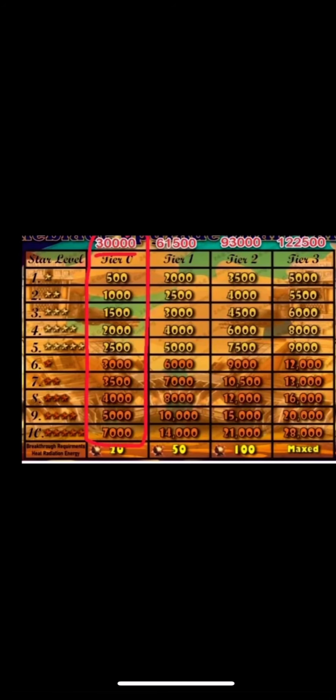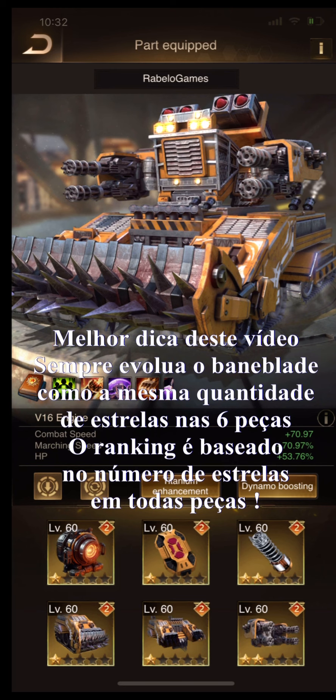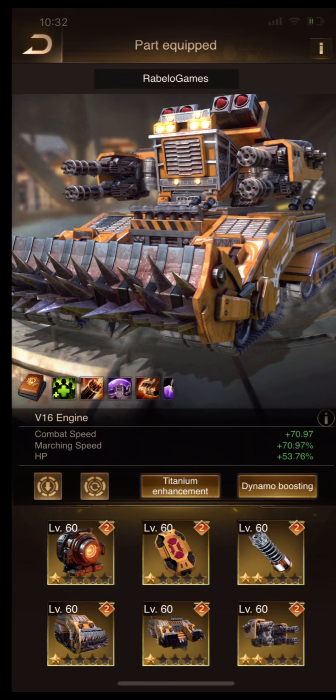To upgrade the bunny blade up to tier 3, you need 100 heat radiation energy — that's crazy. The best tip I can share: you must upgrade all 6 parts with the same amount of stars. For example, if you have 2 parts with 2 stars and 4 parts with 1 star, the next step is to upgrade all 6 parts to 2 stars. After getting all 6 parts with 2 stars, then go for 3 stars. Upgrade your bunny blade set with the same amount of stars in all 6 parts to help with matchmaking in your battles.